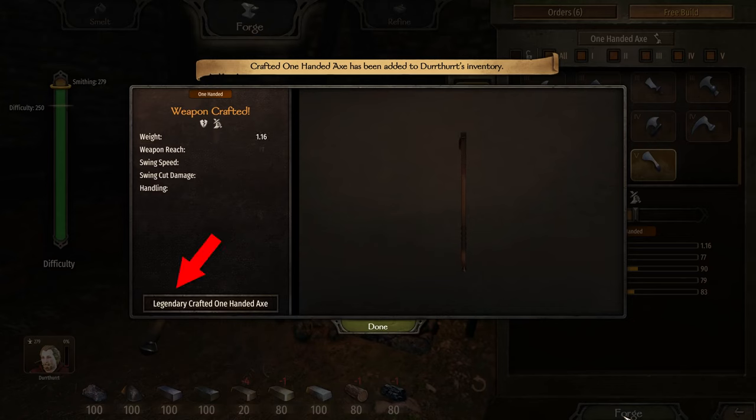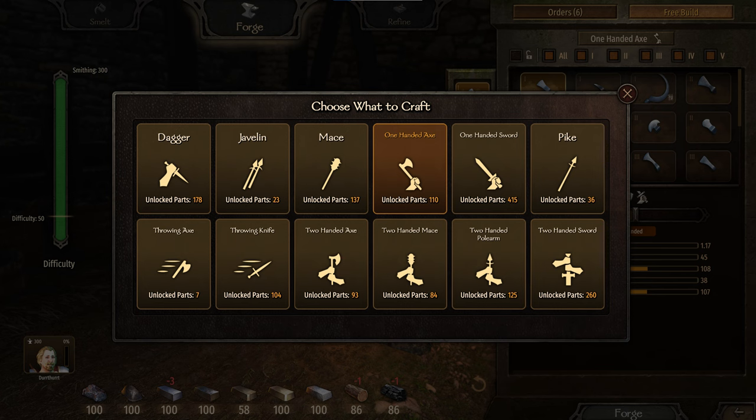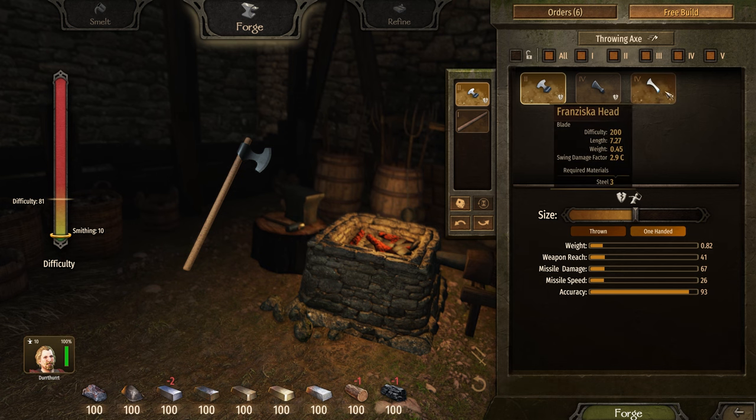I've done it here — you can see I've crafted a legendary one-handed axe using all tier five parts. This works for one-handed axes, one-handed maces, and two-handed axes, but it doesn't work for throwing axes.